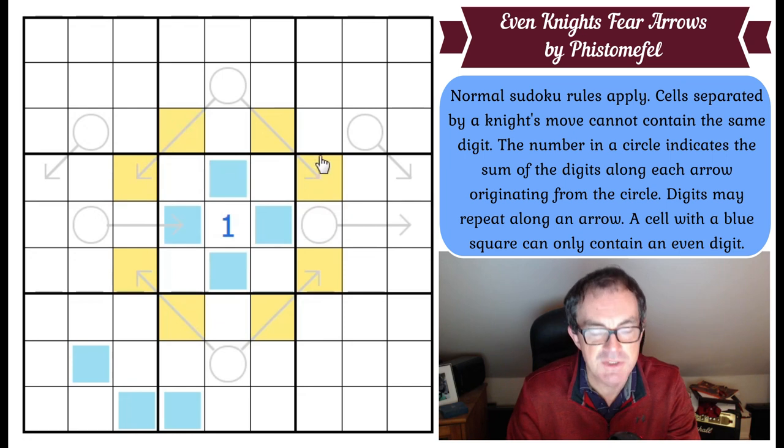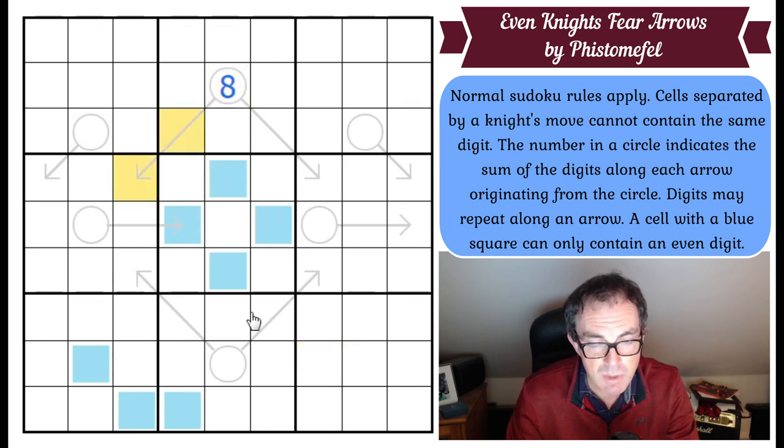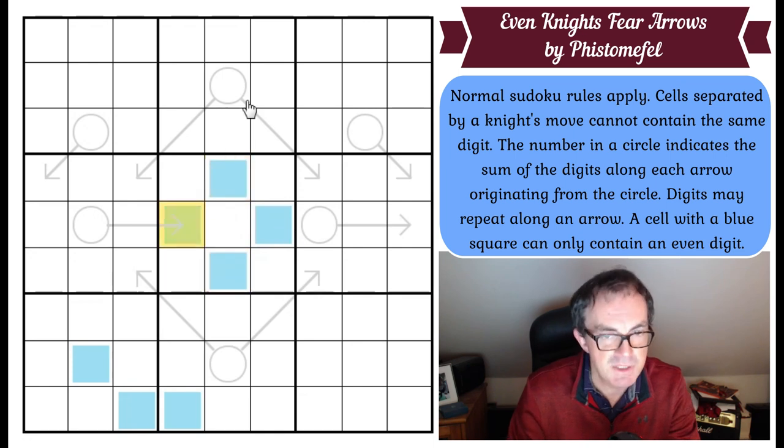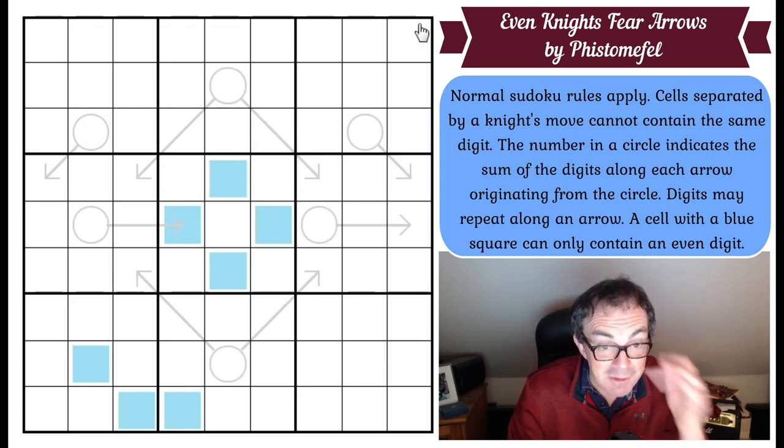That's how the knight's move restraint works. If the square was an eight, those two squares have to add up to eight, and those two squares have to add up to eight. You can repeat a digit, so they could be two fours. The blue ones have to be even — that's pretty self-explanatory. So that's all there is to it. Do have a go yourselves — the way to play is to click the link under the video. Let's get cracking.